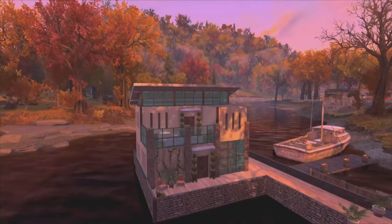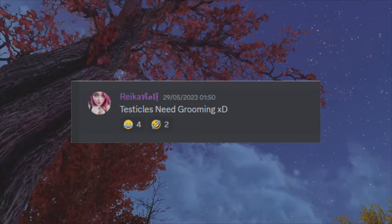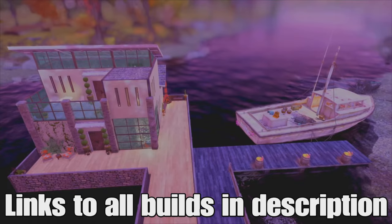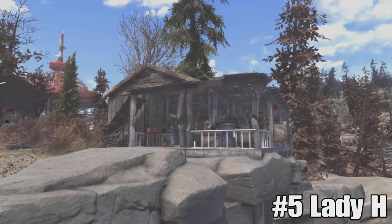Hey up, you beautiful buggers, how the devil are we all doing? Let's take a look at what self-deprecating name it is this week. Yep, testicles need grooming. How did you know, Raker? Anyhow guys, enough of that, welcome to this week's top 5 camp competition. We've got some simply lovely builds to show you, so enough nobbing around, let's get into it.